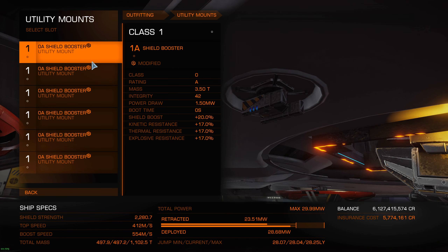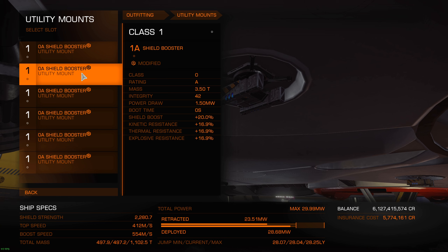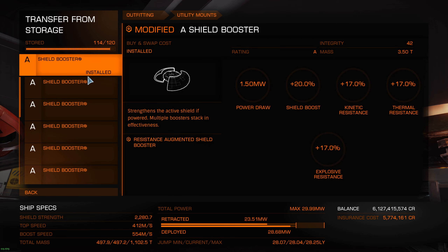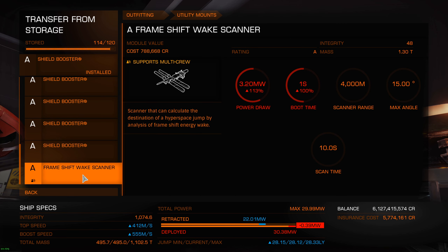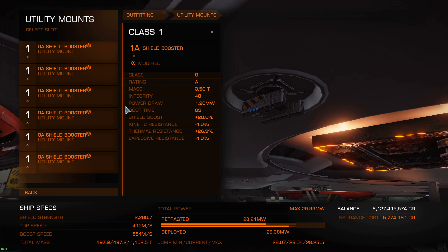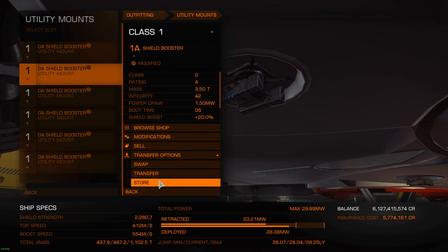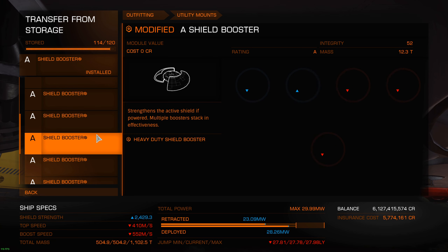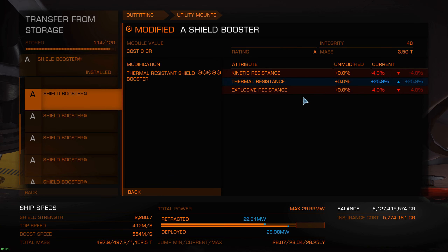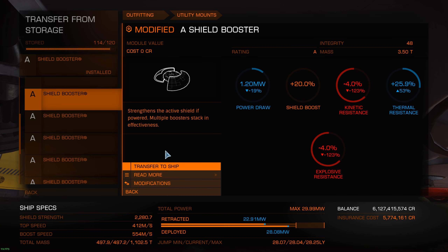Okay, let's change my shield boosters - the resistance augmented ones are not good enough anymore. I need more thermal resist. I do have a booster focused on thermal resist, let's go with that - transfer. And I'm gonna change another one for a thermal resist booster as well. Just to show the modification - it does lower kinetic and explosive a little bit but increases thermal way more. So it's a drawback, but the thermal is getting increased - let's try it out.